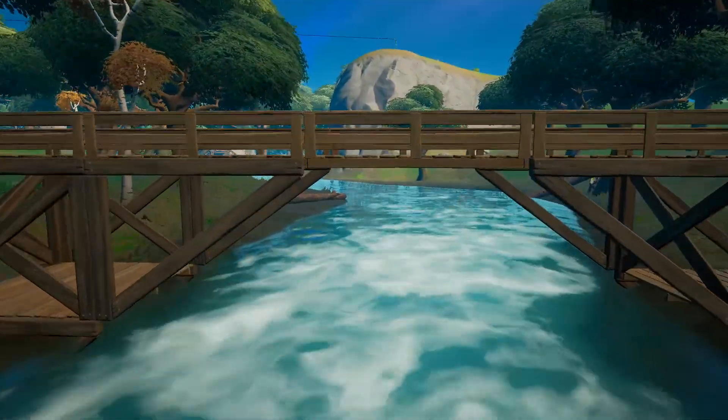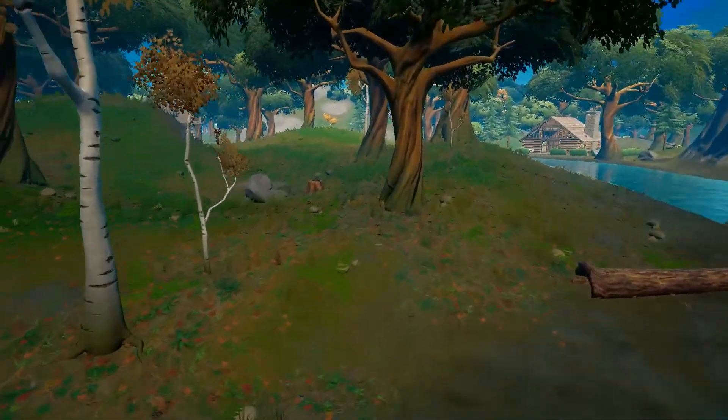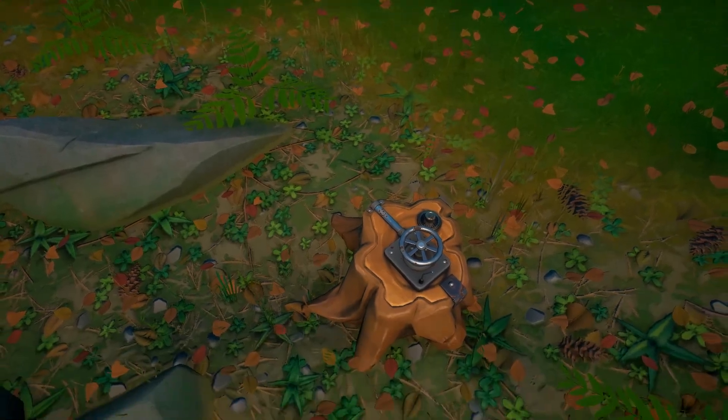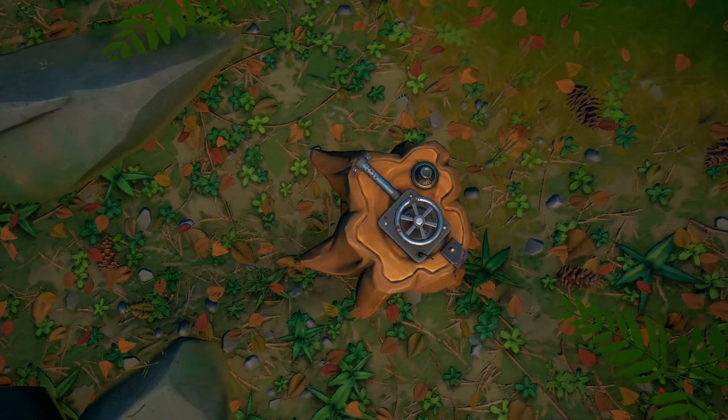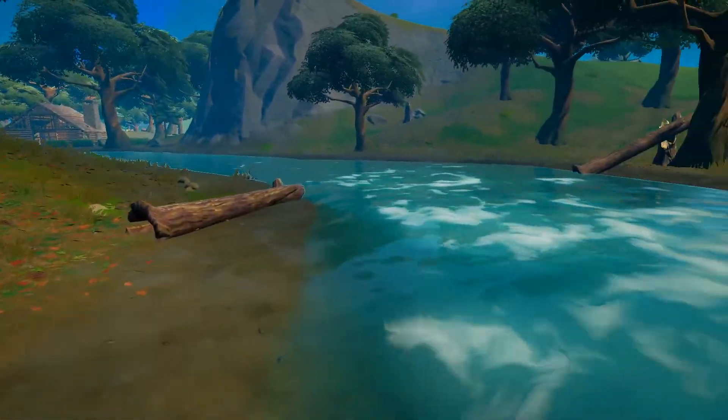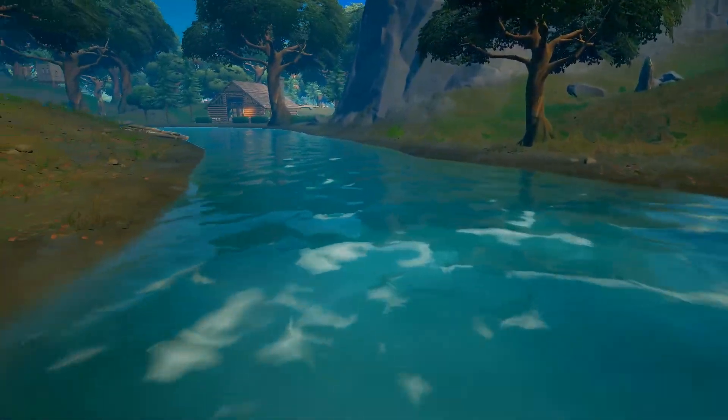So when you pass the second bridge — the small bridge, the pedestrian bridge — you will find another dead drop here. You just need to interact with it when the week two challenges are alive.